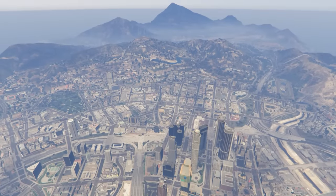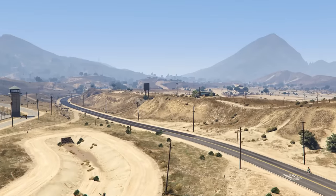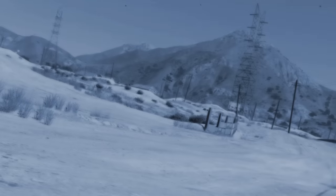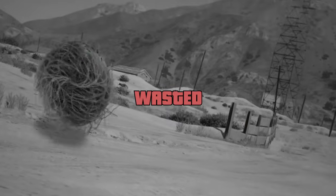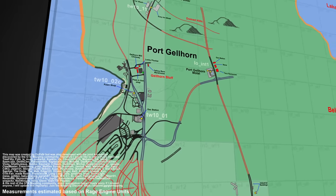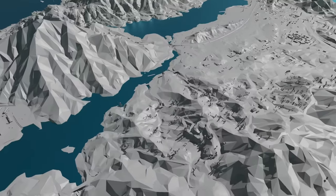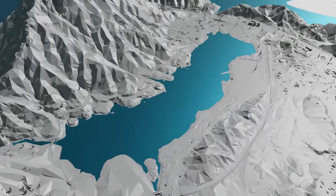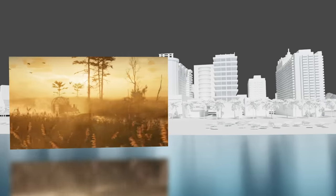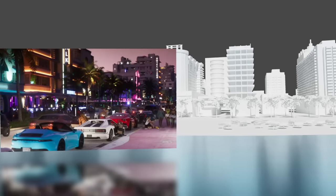In GTA V's San Andreas, Los Santos was a small city compared to the rest of the map, which was essentially a boring wasteland. Leaks for GTA 6 reveal that there are plenty of interesting things going on far from the Vice City area. An entire map that looks like a vacant desert isn't much fun to explore. But the Keys, the swamps, the west side of Leonida, and more look much more fun to visit.